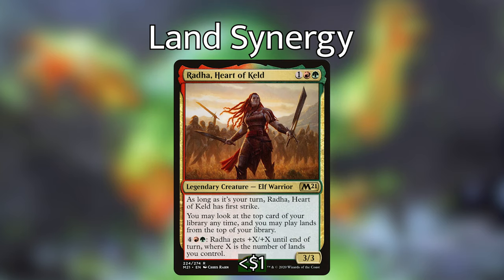Radha, Heart of Keld is 1 red green for a 3/3 legendary creature elf warrior. As long as it's your turn, Radha has first strike. You may look at the top card of your library any time and you may play lands from the top of your library — so that helps out our landfall trigger if we don't have any in hand. For 4 red green, Radha gets +X/+X until end of turn where X is the number of lands you control.